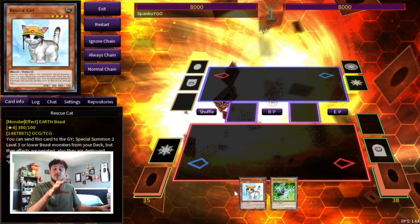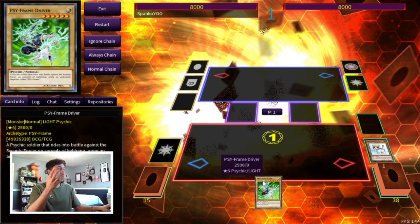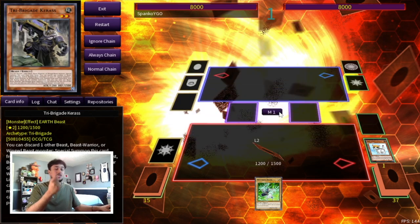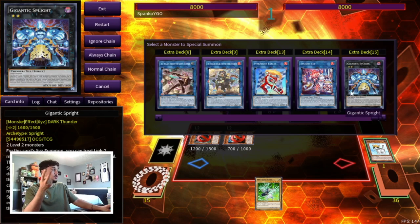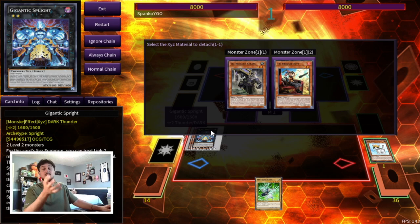For our second combo we're opening Rescue Cat — not Starter. You might be thinking: how do you get into the Sprite engine with just Rescue Cat? This deck is just so powerful. Normal Summon Rescue Cat, activate its effect. A really cool thing about this deck is you're playing so much protection for these cards, so in theory they should always resolve. Normal Summon Cat, use its effect to summon Keras and Kit from the deck — two Level 2 monsters. Two Level 2 monsters gets you straight into Gigantic Sprite.